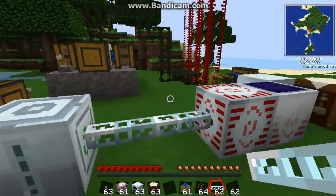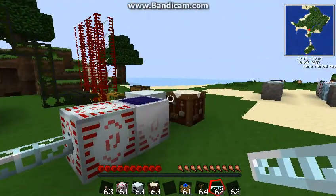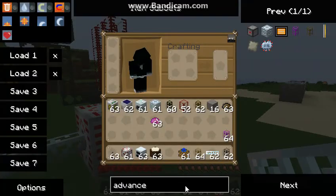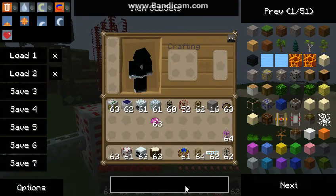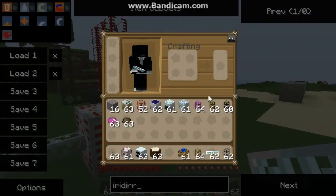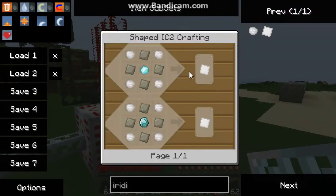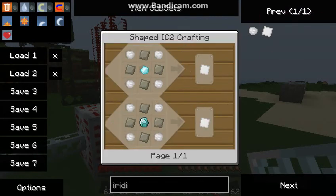But UU Matter can be useful. It also makes Iridium Ore, which I will teach you how to make, since if you were to type in Iridium Ore in the search box it doesn't show you how to make that — it only shows you how to make the Iridium Plate, which is useful to make Quantum Armor.